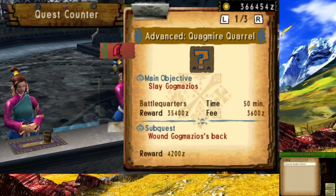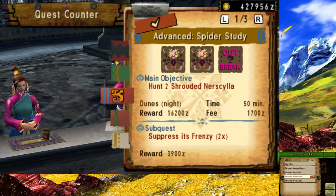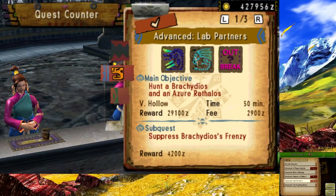Now we come to the final boss. I was told by a fan on my Discord server that this quest is nearly impossible to beat without a certain ammo — Demolisher ammo. Without this, taking on the final boss would spell doom. So I had to do the following quests to obtain this ammo: Tiger Shark, Spider Study, Escaped Convicts, and last but certainly most stressful, Lab Partners. This should help with the final battle.